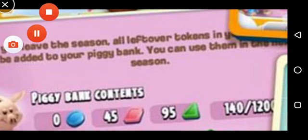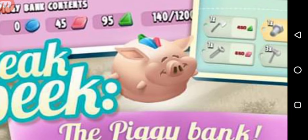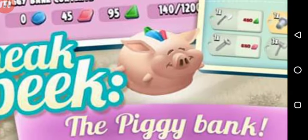Also, in addition to the regular tokens, all building requests, some social requests, and collecting the chickens are gonna give you some piggy bank tokens, which are gonna get stored in your piggy bank. And this is how your piggy bank is gonna look — it's fat and it's smiling as well. You can get piggy bank tokens from different places, like collecting the chickens and some requests, and they will all be stored in your piggy bank.